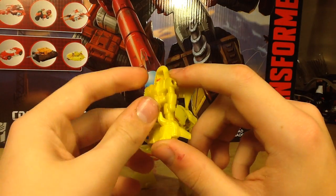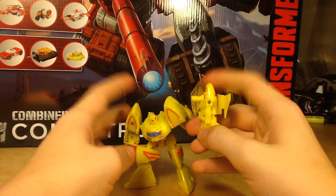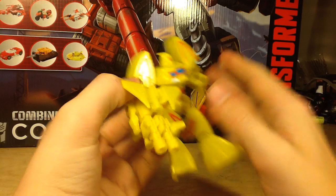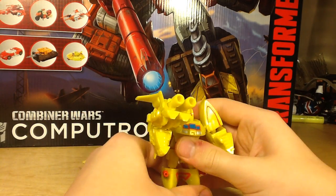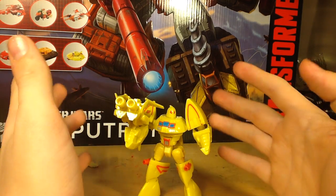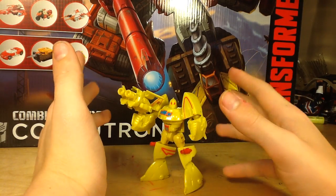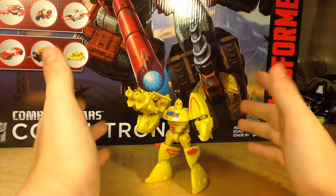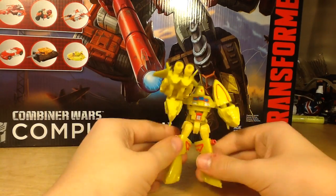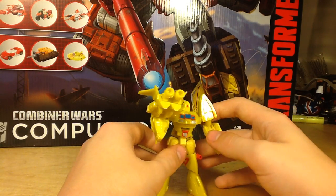Cybex actually has a head mode — I didn't know if you knew this, it's a little bit of a secret. Just need to fold it up, put it in, and you have a gun mount. So there you have Cybex and Scrounge. They're meh. This video hasn't been really that exciting besides the box — I actually like this box a lot. This is just a very meh figure. I'm fine with it — it's probably the best I can say about this thing.